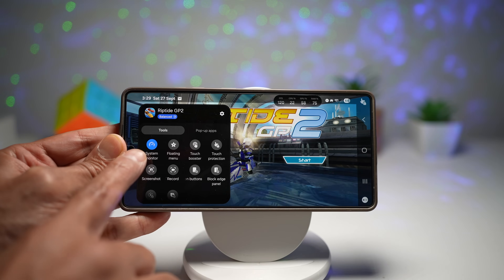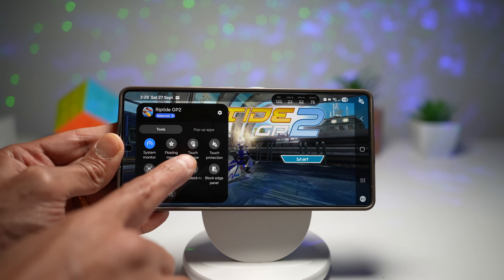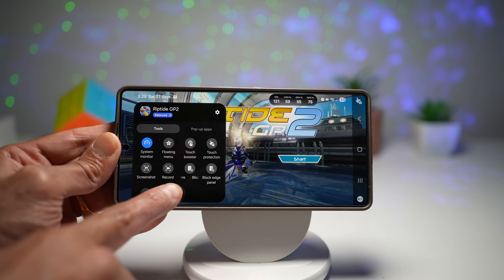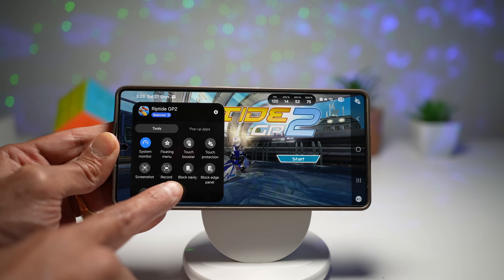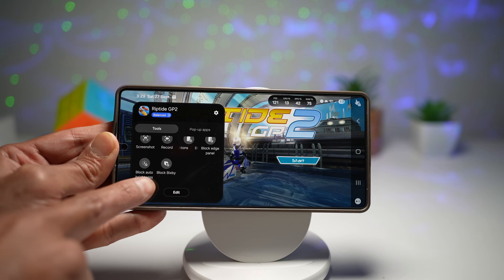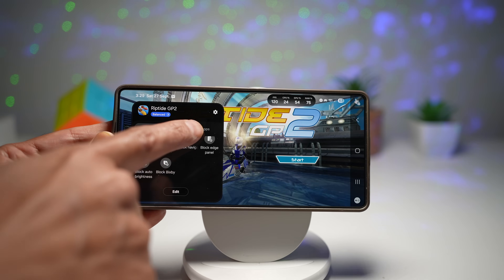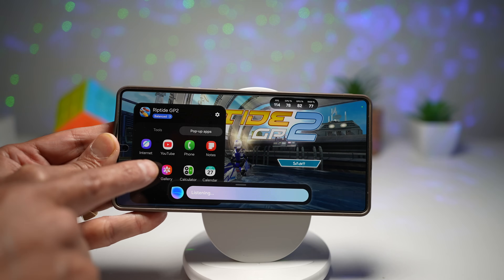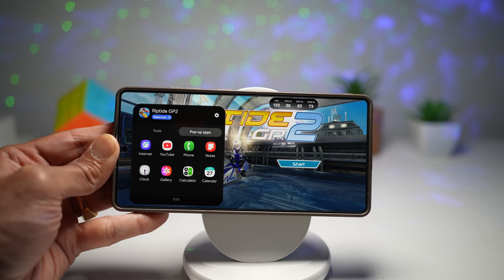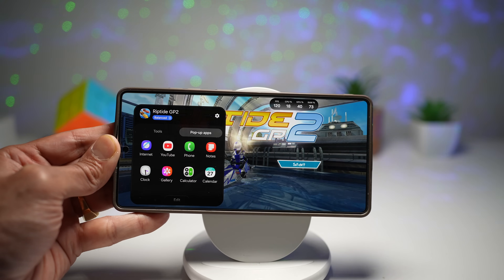From here you can access the system monitor, floating menu, touch protection, take a screenshot, record, block the navigation bar, block edge panels, block auto brightness and also block Bixby. In the pop-up tabs you can bring all these apps in pop-up mode. This means zero interruption while gaming — you get smoother gameplay, easy streaming and better control without leaving your game screen.